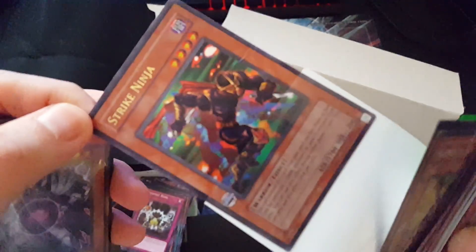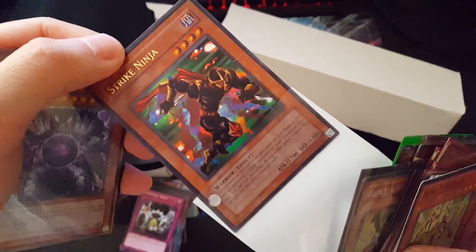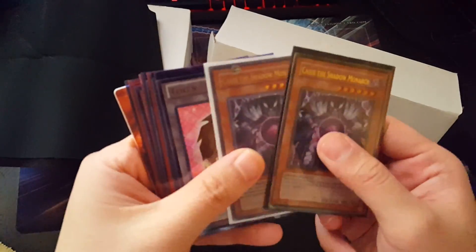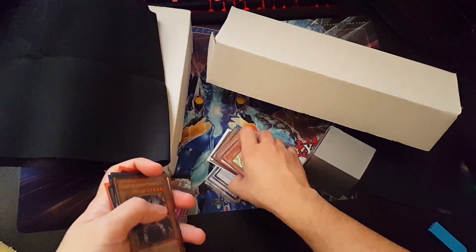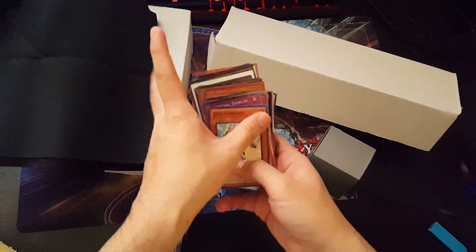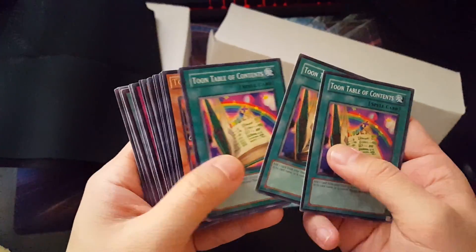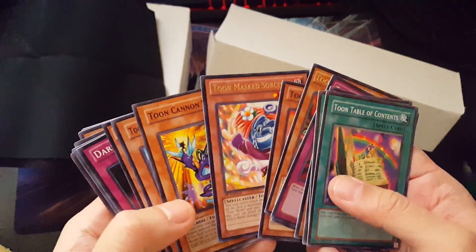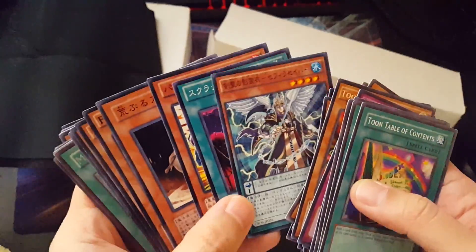I have Toon Mermaid — three of them — from Metal Raiders or Magic Ruler, I'm not sure which one. It says MRL-072. Got Hero Voltic, Elemental Hero Wild Heart. Got a couple of Oceansides, one Woodsman. Got Strike Ninja — really messed up, has a crease on it. Holy... yeah, that's messed up. Got Kaius and some tokens, Kuriboh tokens — not bad. Alright, I feel happy now.